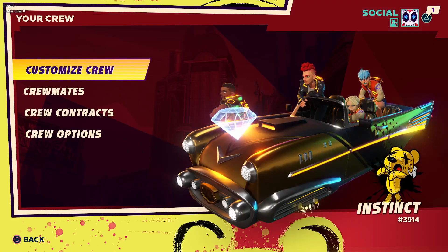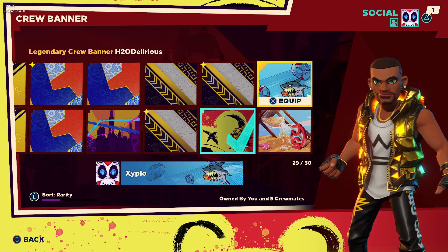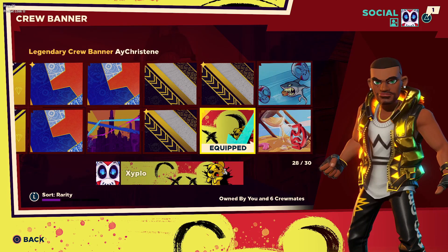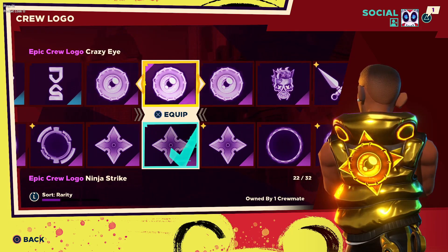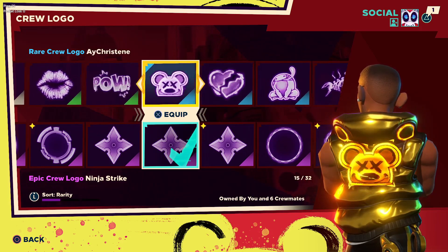The codes also come with stuff for your crew. For example, you can get a crew banner — this is the AChrissie one, which is probably the best one in my opinion. They also have the HCo Delirious and John Sandman ones, and they're all animated banners. You also get crew logos for each content creator — this is the John Sandman one, the HCo Delirious one, and the AChrissie one.